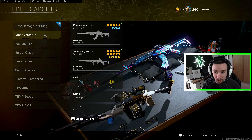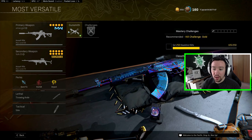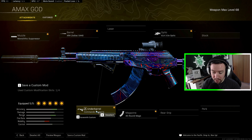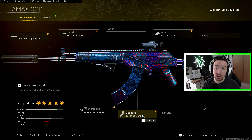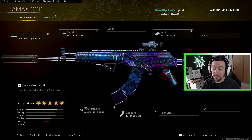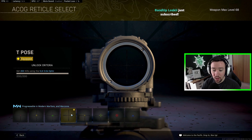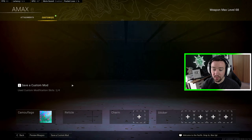Next I've got my most versatile loadout, and this is the AMAX-Volk. The AMAX has phenomenal TTKs at close and long range — your best bet for long range plus recoil control. I highly recommend going with the Commando over the Merc or Ranger. It only has 45 rounds and is a little bit slower shooting. Specifically for the AMAX, I recommend the T-Pose reticle — easiest unlocked in Modern Warfare Multiplayer if you have it.